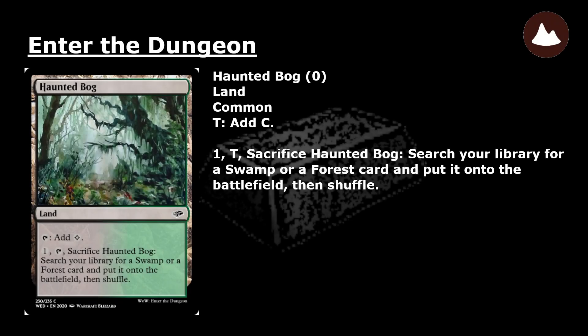Haunted Bog: a common land. Tap: add colorless mana. Pay 1, tap, and sacrifice Haunted Bog: search your library for a Swamp or a Forest card and put it onto the battlefield. Then shuffle.